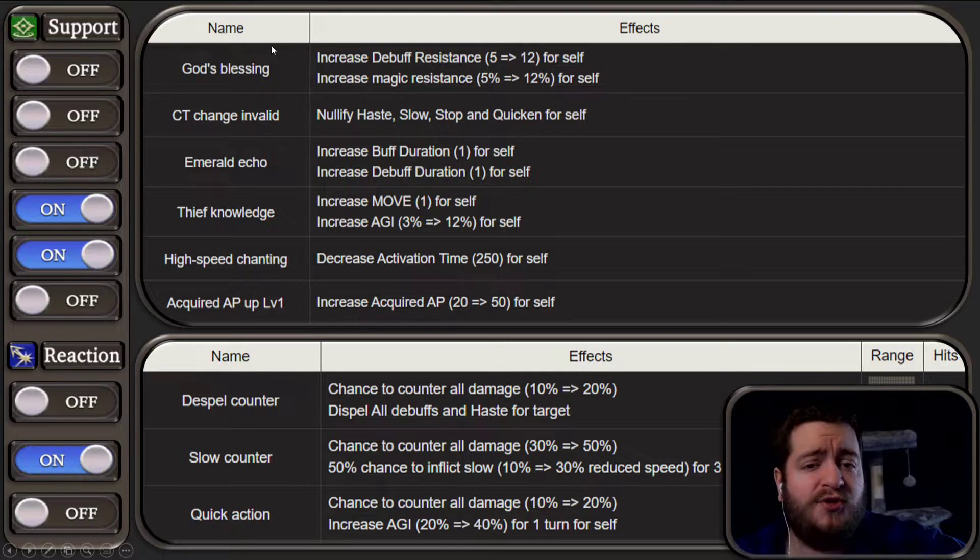In terms of her passives, you do have Debuff Resistance, Magic Resistance, CT Change Invalid, Emerald Echo, and Thief's Knowledge, which is going to be the most important one — giving you Move 1 and Agility 12%. That's going to be another 5 or 6 Agility you can throw onto her. High Speed Chanting will decrease Activation Time 250 for Self on top of her Mastery ability, which will make all of her spells cast twice as fast. You also have Acquired AP up level 1, but honestly you're probably just going to be setting Thief's Knowledge and High Speed Chanting. It's honestly going to be the way to go unless you're Auto AIing, in which case you may put CT Change Invalid so that she doesn't haste herself.